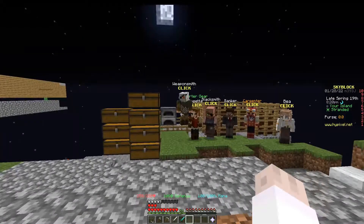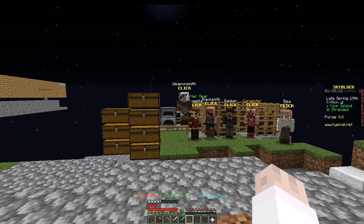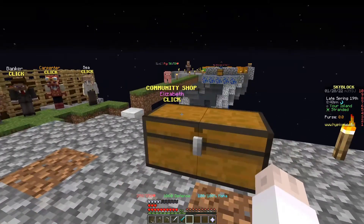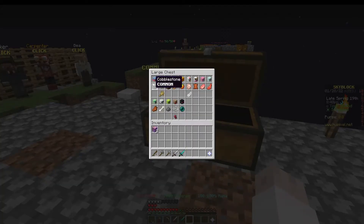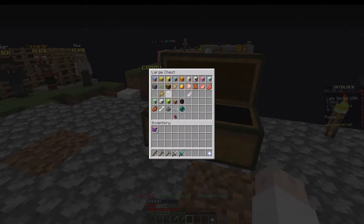The cobblestone minion spawns on the island, so if you can't figure out how to get a cobblestone minion, I can't help you with anything — you start with it. Anyway, assuming you have enough intelligence to get the cobblestone minion, we're going to keep going here.